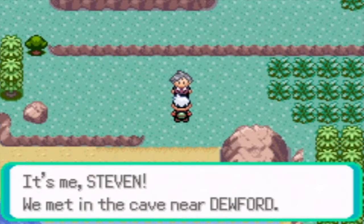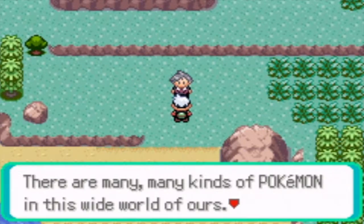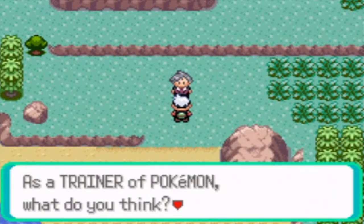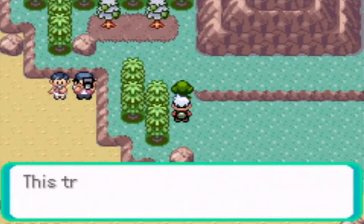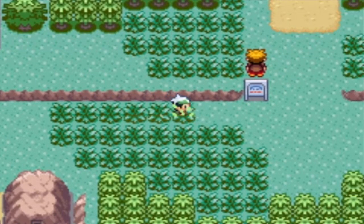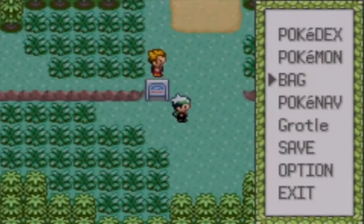Oh, here's Steven Stone! He says: 'Hey Grotl, it's me, Steven. We've met in the cave before. There are many, many kinds of Pokemon in this wide world of ours. If you wanted to raise only one of your favorites, that's fine. Perhaps you'd find it more fun to raise all sorts of Pokemon. It would be nice if we were to meet again somewhere.' I don't have Cut with me but we can still get to the area - we just have to go through a bit of tall grass. I'm going to use a repel here.